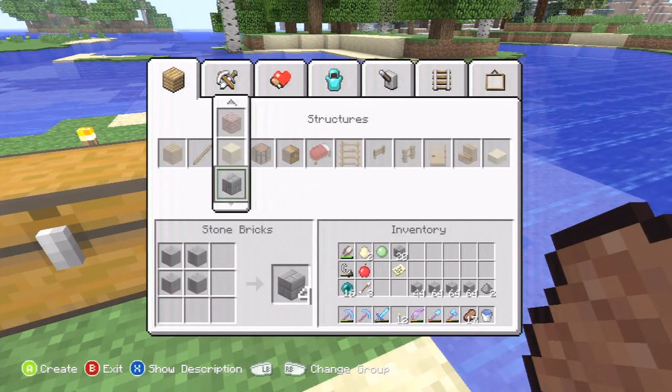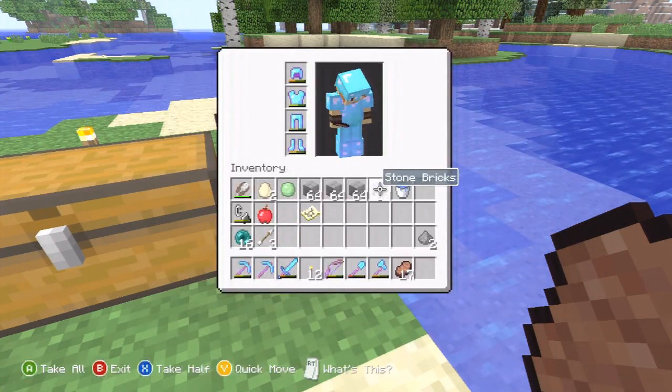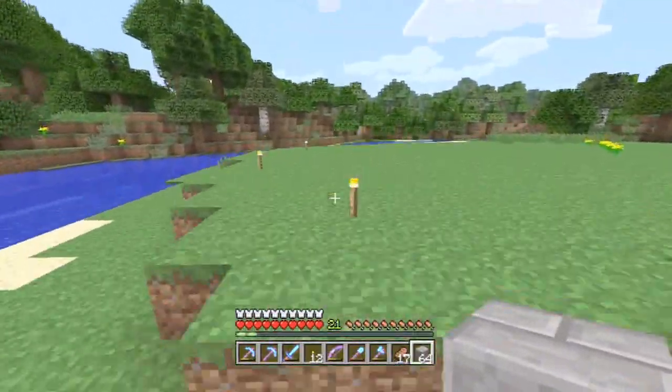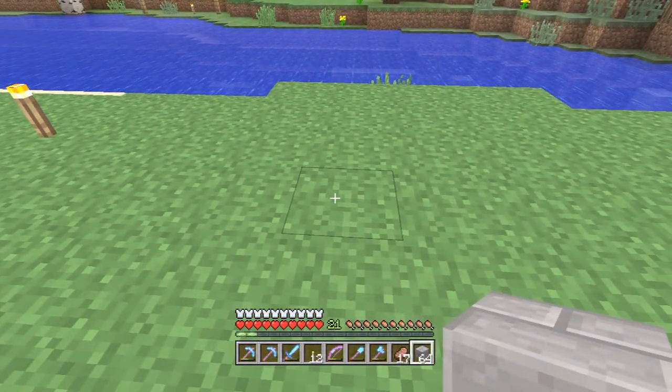So let's just take four stacks of smoothstone and make a ton of stone brick out of it. I don't have a real shape in mind — this is more just trial and error, winging it. I really don't know how I'm going to go about doing this. This is pretty much on impulse — I was streaming and I was like, you know what, that actually sounds like a really good idea.